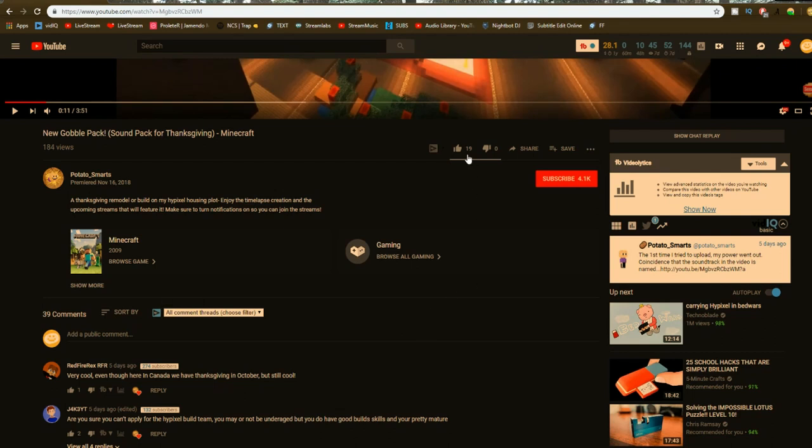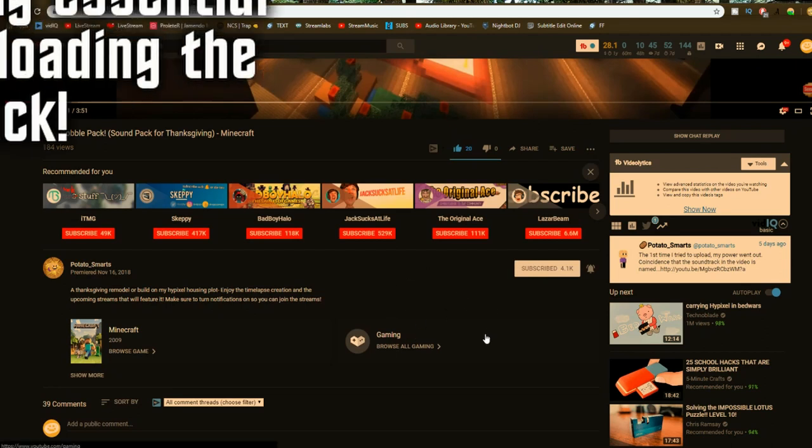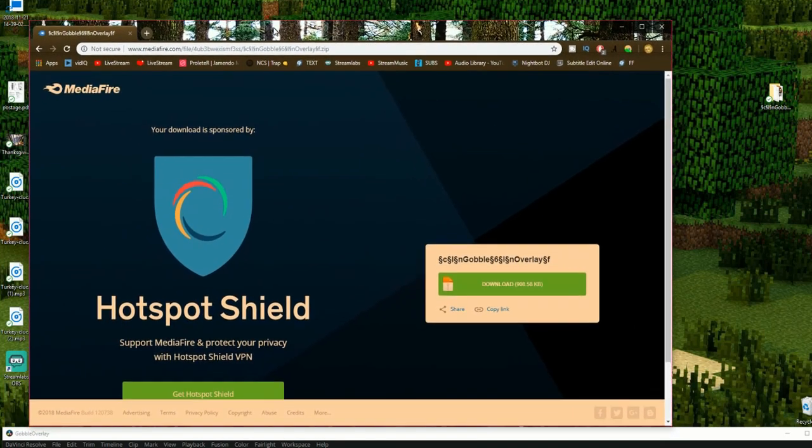To download the pack — and this is the most important step — you need to like the video, subscribe, and hit the notification bell. You cannot download the pack if you do not do these steps. This is essential for downloading the pack. Then all you need to do after that is click the link in the description,